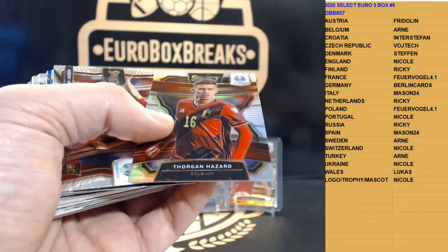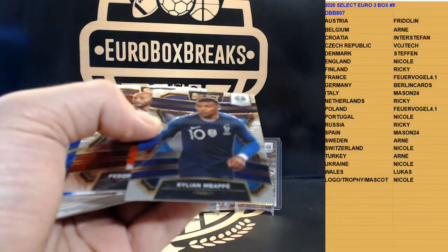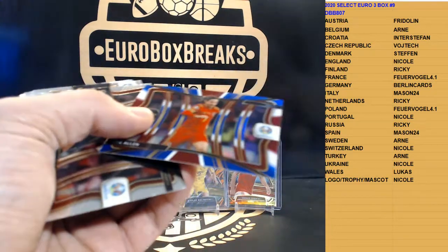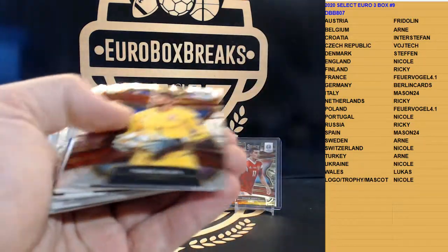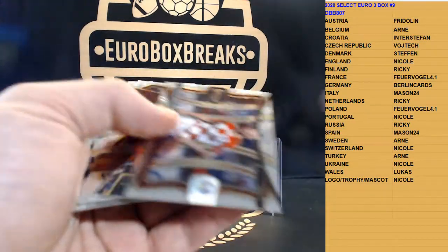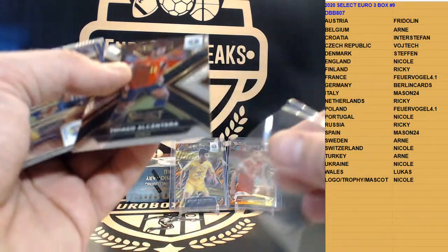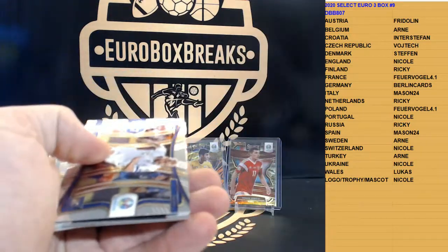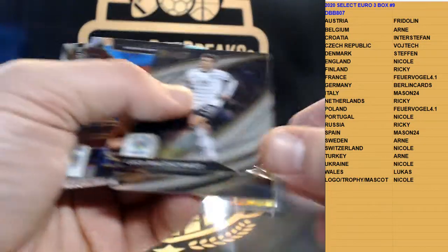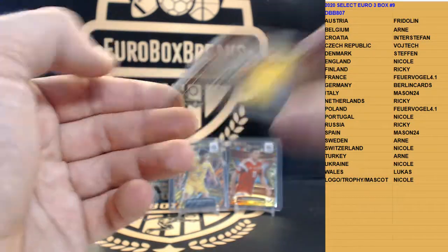Silver is Thorgan Hazard and Mbappe. Joe Allen multi for Wales, got a Rakitic multi, Antoine Griezmann for France. Brozovic, Brozovic, and X-Factor is Thiago for Spain, not numbered. We got Pukki, we have Luka Waldschmidt and Vladimir Darida silver, and we got Rui Patricio.